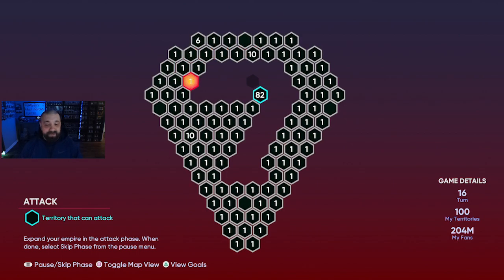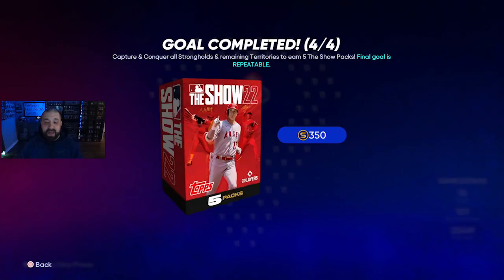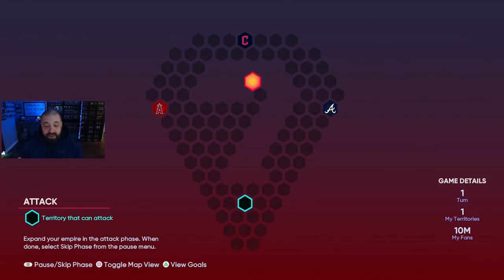I did the map a second time for video purposes — I left one spot intentionally blank to show you what happens when you finish. To get the five packs you have to fill out the entire map. Once you do — boom — you get a Show Pack Bundle giving you five standard packs for free. You also get 350 stubs, which isn't a ton, but the point is it's repeatable, unlimited, and doesn't take that long.